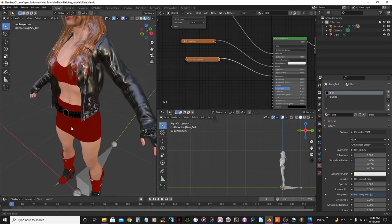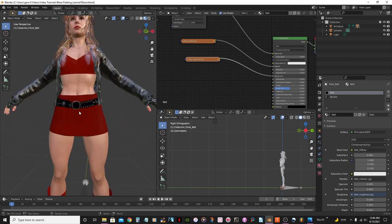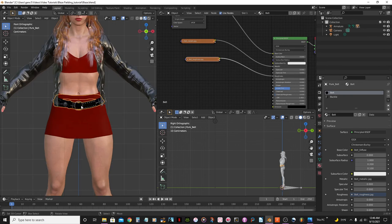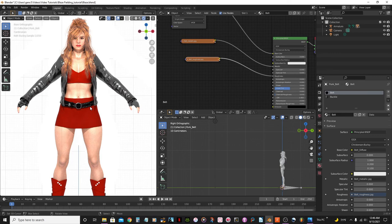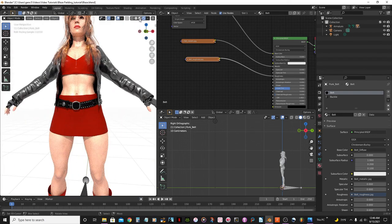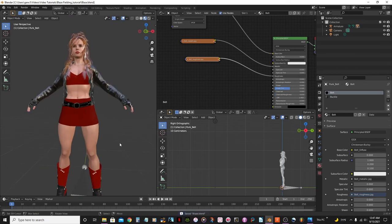Make sure you actually have a node selected when you press Shift+D to duplicate. Select this node, then do the render preview — and save.